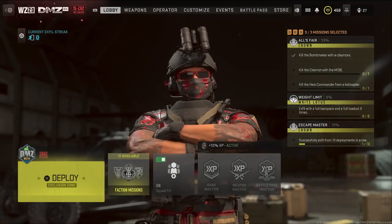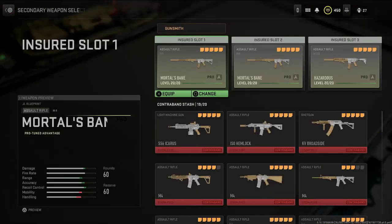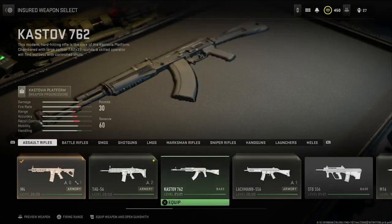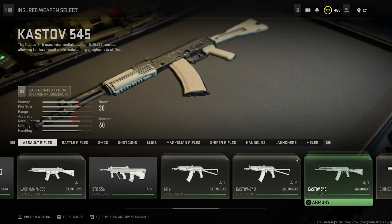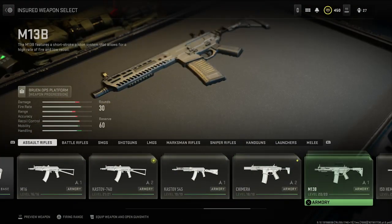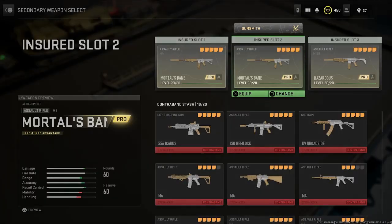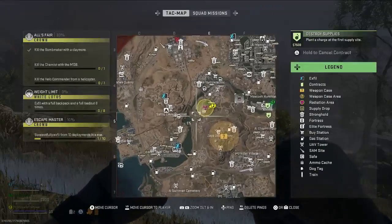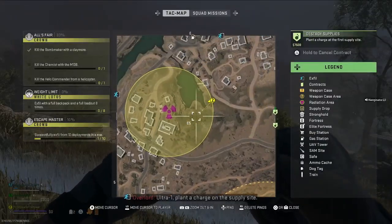The next step is to kill the chemist with the M13B. What you need to do is equip that gun — go to your insurance slot, head over to assault rifles, and this is the M13B. Go ahead and equip it and load into Al Mazrah. Just know that to get the M13B unlocked in the first place, you actually have to have killed the chemist previously.